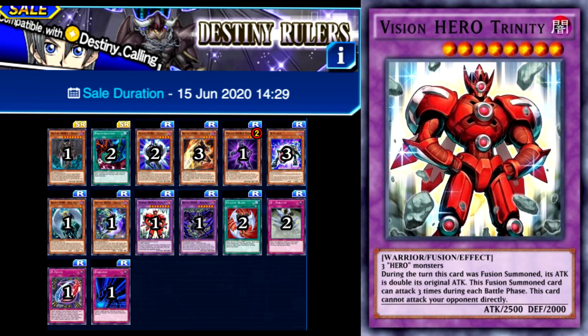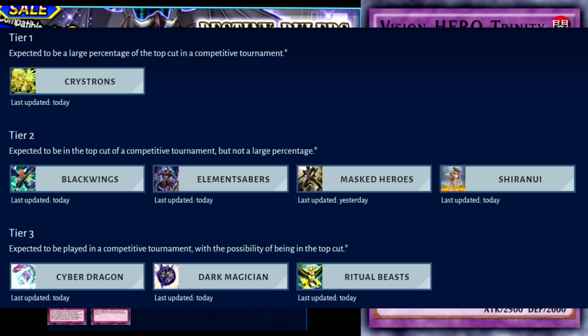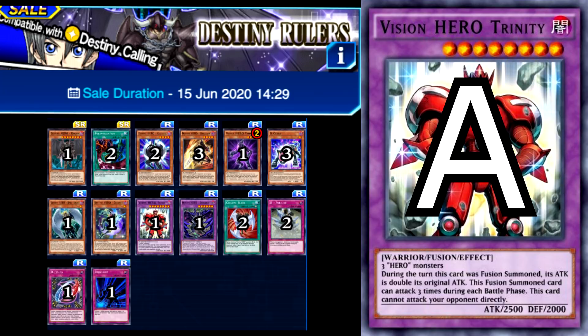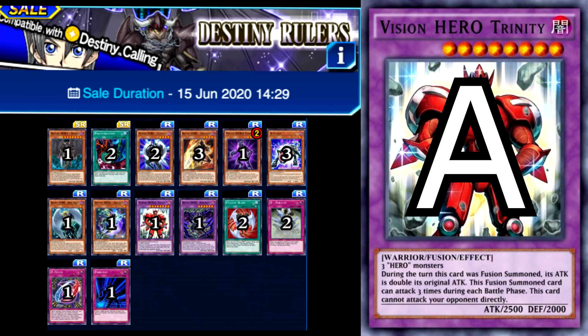Destiny Rulers is our second hero structure deck, and just like the first, this one actually has some value — so much value, in fact, that it contains cards that are currently relevant in the meta. This deck is easily an A tier. If you take a look at the current meta, you'll see that heroes are in fact tier 2, and upon closer inspection, you'll find that that deck runs three cards used in this structure deck: Vion, Celestial, and Trinity, all of which are amazing cards, with Vion even getting himself a limitation twice now. On top of that, the deck has the alternative art Polymerization, Dangerous, and Drill Dark, which are a couple of cards that see some competitive play, especially in the past.